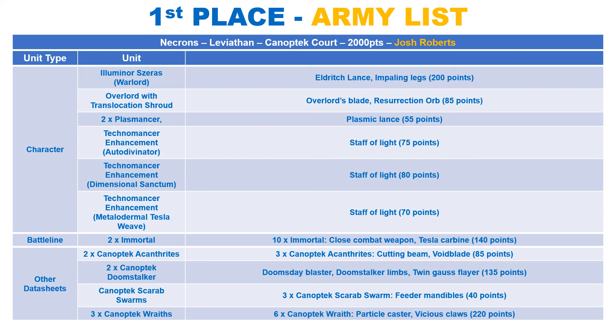We have a host of characters, starting with Illuminator Szeras as the Warlord. He moves and has a toughness of 8, with 9 wounds, a 2+ save and 4+ invulnerable. He also has a 4+ feel no pain to make him extra durable. To make it even more annoying to remove, when he is within 3 inches of one or more friendly Necron units, he has the Lone Operative ability.